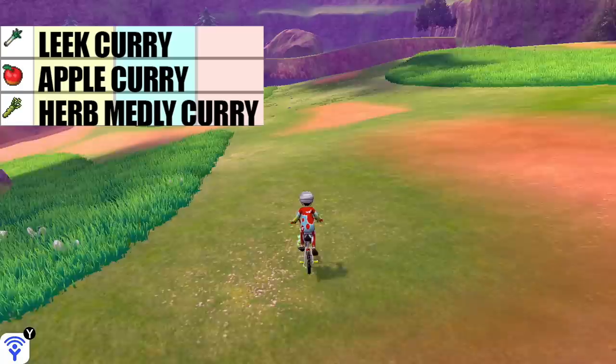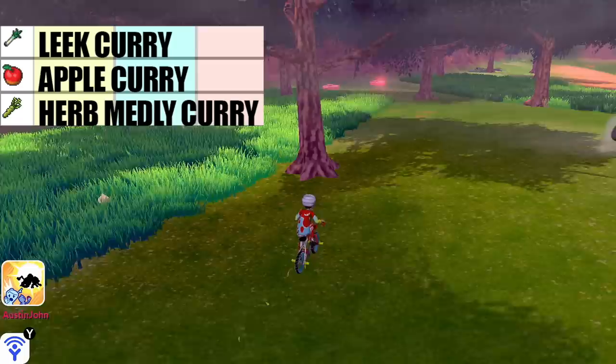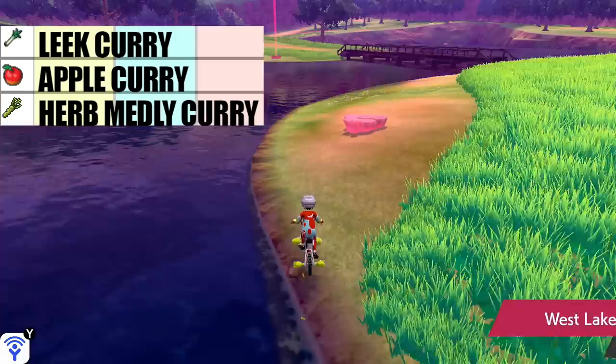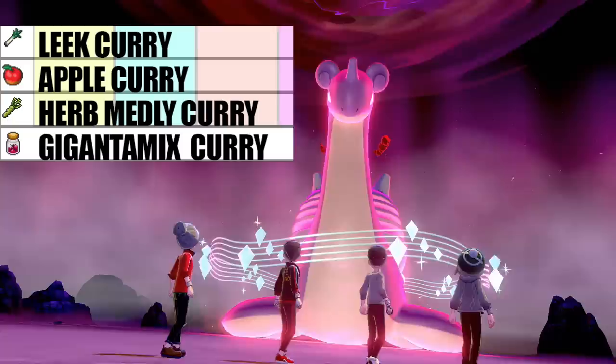The last four ingredients are found in the Wild Area at specific locations. The Large Leek is found near a big rock in Giant's Cap where Solrock and Lunatone spawn. Fancy Apples are glistening spots near trees not surrounded by grass in the Dappled Grove, as well as the one tree in Axew's Eye. The Pungent Root is near water, anywhere on the shoreline that you find a glistening spot. Gigantamix is only available from three to five star raids, mostly five star, and I believe you can only have one in your inventory at a time.